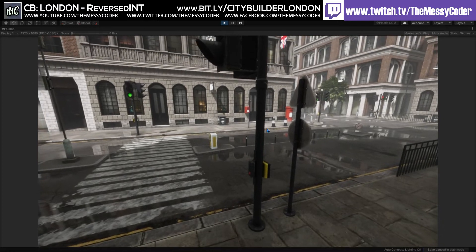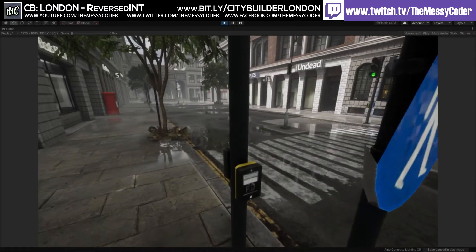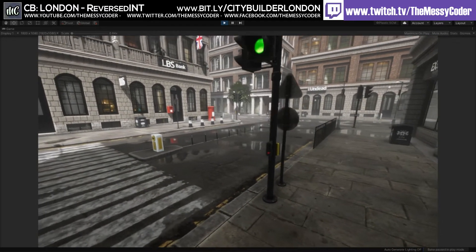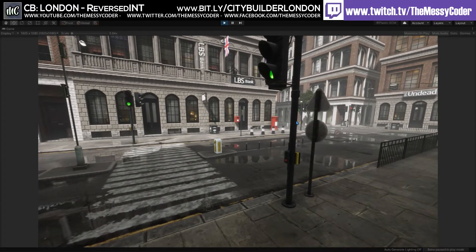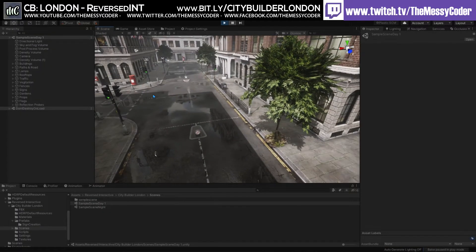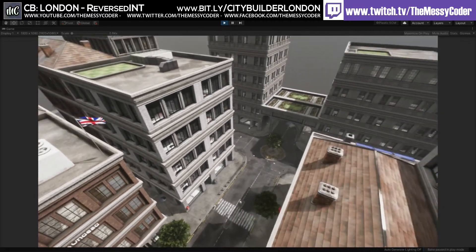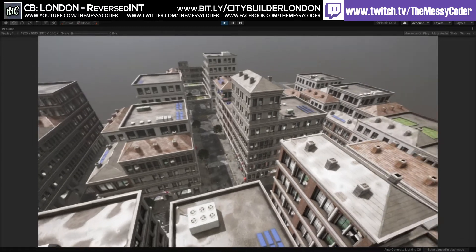Another little gripe I had: the button for pushing to cross the road is on this side, which it wouldn't be — it would be on the other side. And there's this black box with the red dot; apparently there's possibly one place in the entire City of London that has this and Reverse Interactive managed to find a picture that had that one thing. But looking up here and right at the top, it is a beautiful pack. It really is.